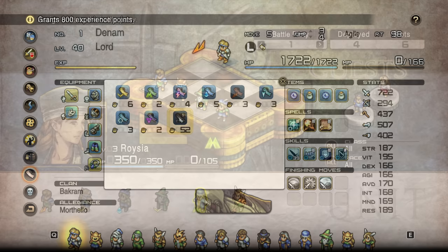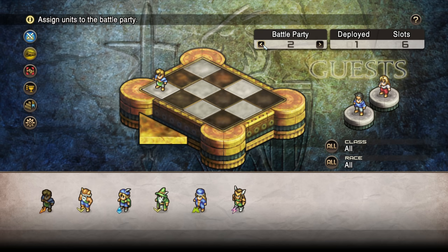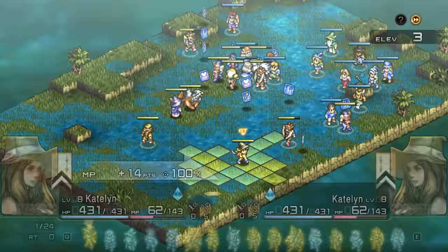They also made changes to the battle party screen. Before you enter combat, you'll do a setup on a sort of chessboard where you can pick battle groups, as you'll be managing a lot of characters potentially. This will also now allow you to scout out the map to see exactly what you're up against and adjust your party accordingly.